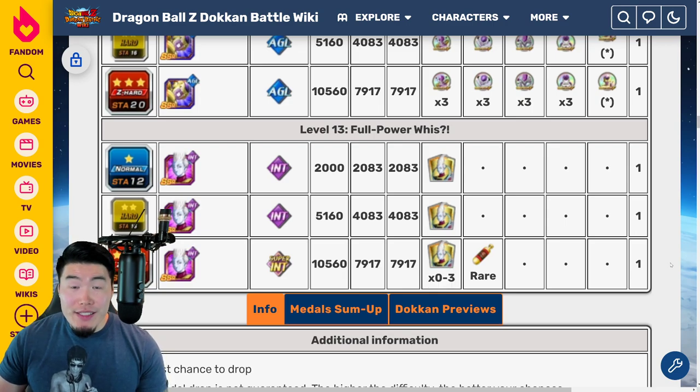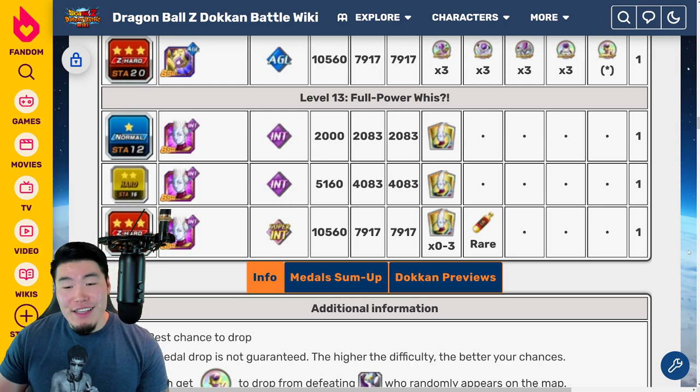The drop rate is not great. Usually you're getting no Wieses. If you do get a drop, it's usually 1. If you get really lucky, maybe 2. And 3 doesn't happen very often. It's kind of annoying — hopefully they update this event sometime in the near future.